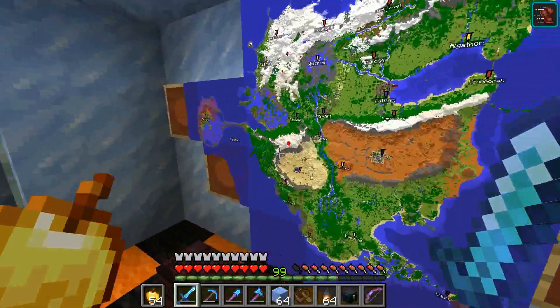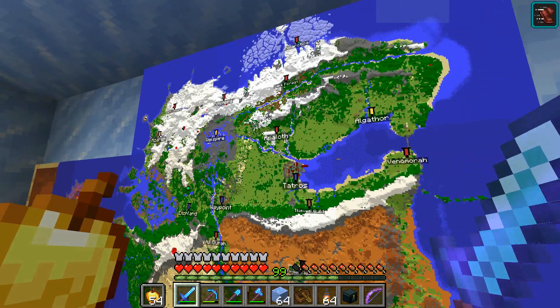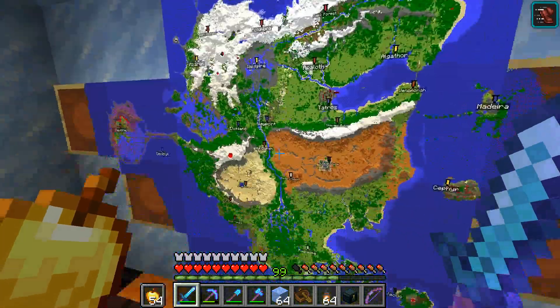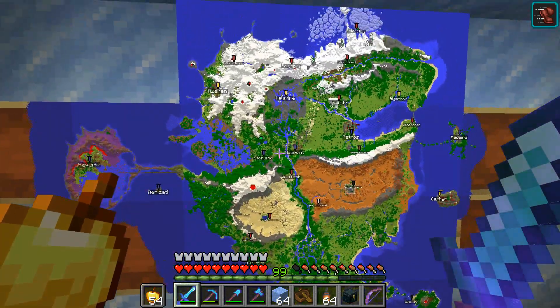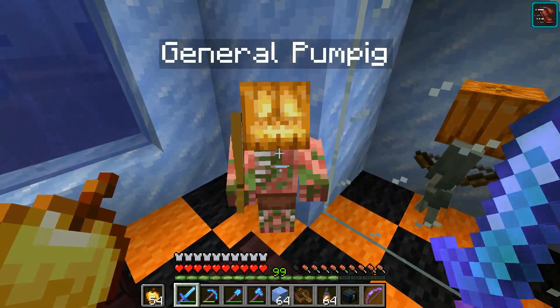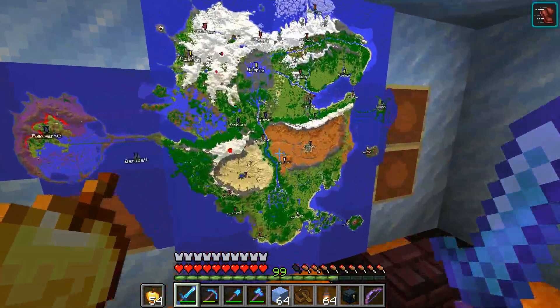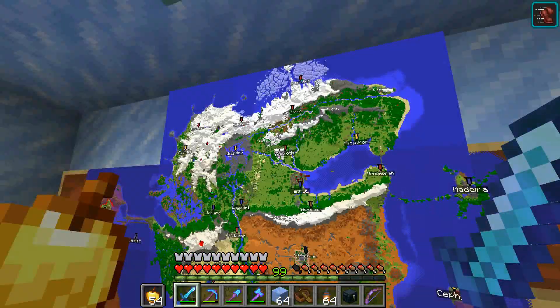I also went ahead and added Apoloth — this big cloud mass right above Tatros — to the big map of Esten. Now I think I have every relevant location on there, at least. Apoloth is Medical's place, so it's technically a sculk territory, I guess.